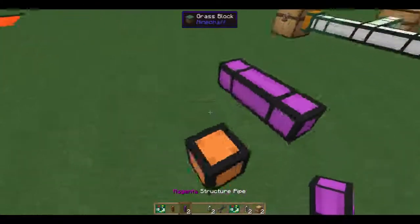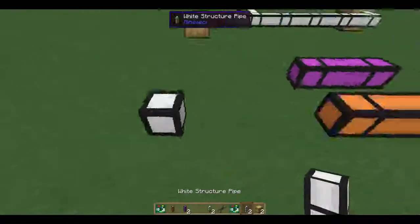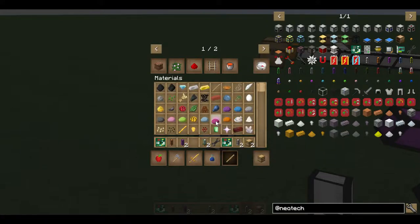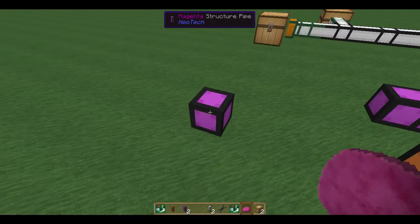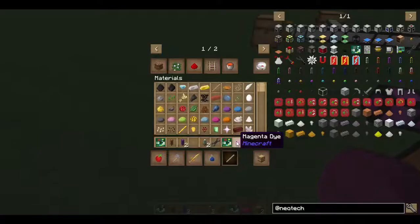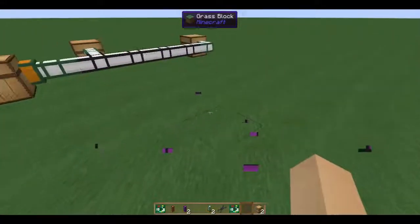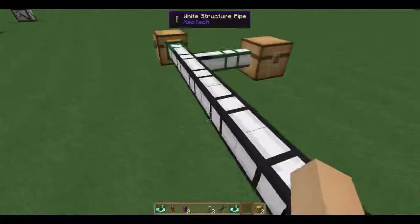There are a couple ways you can create colored pipes. The way I would recommend is doing it in-world — I have some magenta right here, click on it, and now it's magenta. This does not use up the dye. However, if you're more of the crafty type, you can craft a white structure pipe with a dye and it will create the colored variant, but that does use up the dye. So keep that in mind — it's easier to place and color than to craft in place.